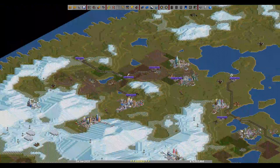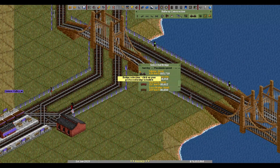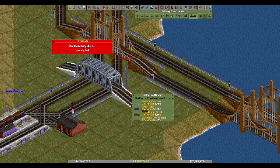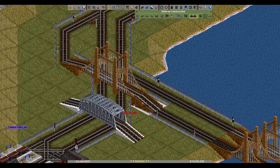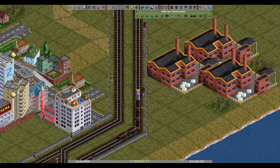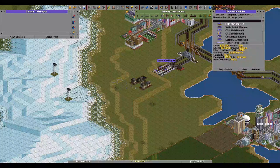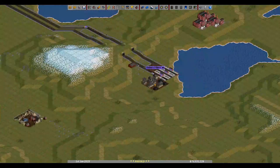Did you forget to connect this one? Okay, some more coal. Interesting — what kind of bridge is that? I can't even replicate it, but it's kind of slow. Using the standard stuff and not the monorail, even though that was quite preferred.